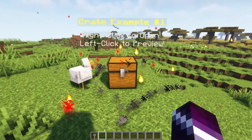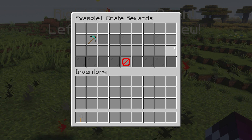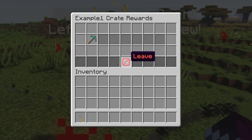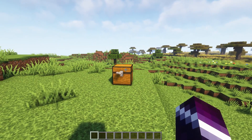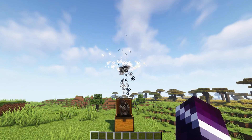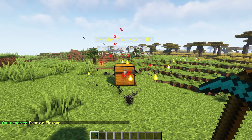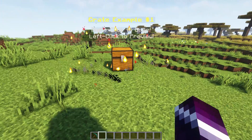If we left click on this crate, we will actually get a preview showing all the rewards you can get. Like we already saw, there's only a single diamond pickaxe, so we have a 100% chance of getting it. So let's open it up — we will play a very nice animation. And there it is: example pickaxe. Very cool, very nice animation, and we now got ourselves a diamond pickaxe.